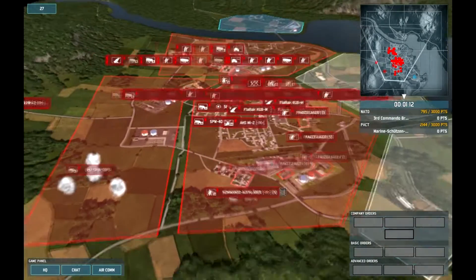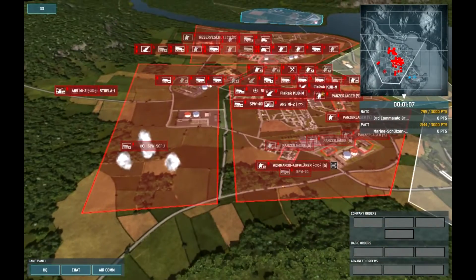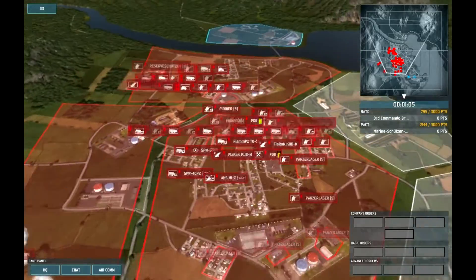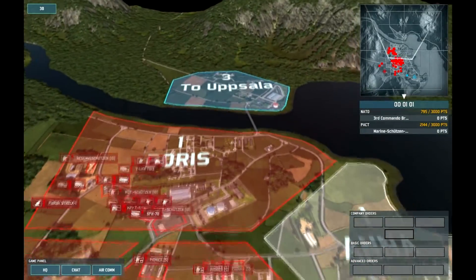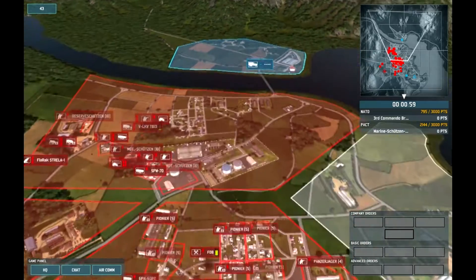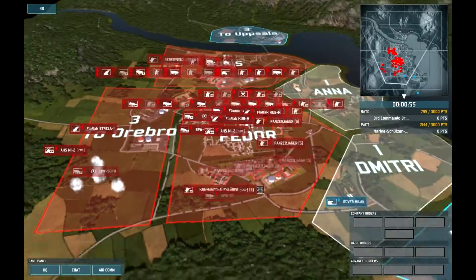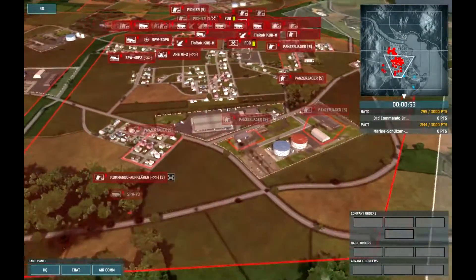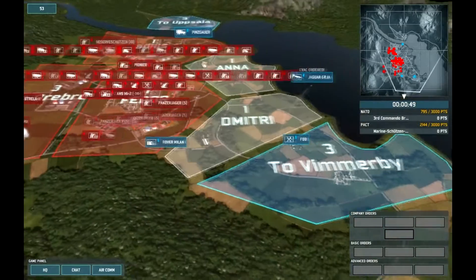Well, I don't have to technically - I could just spawn a command vehicle here, know that the enemy won't be able to spawn anything here, and then drive it in. But still, you want to have one of the three-point sectors held. These helicopters have been killed - I'm guessing that was what the cat was doing earlier, just flying around.